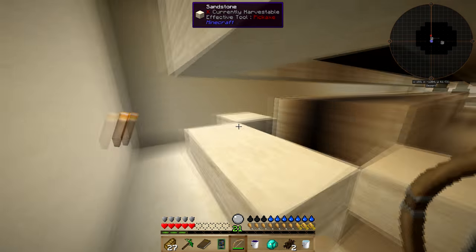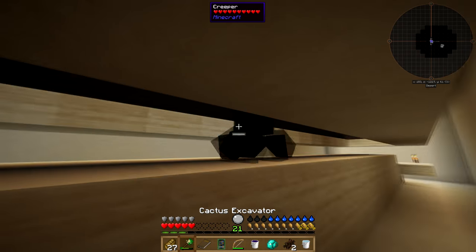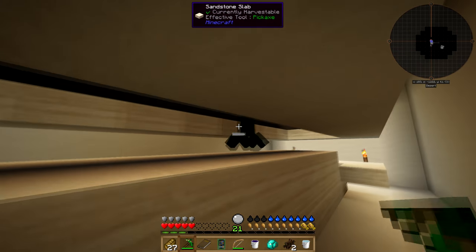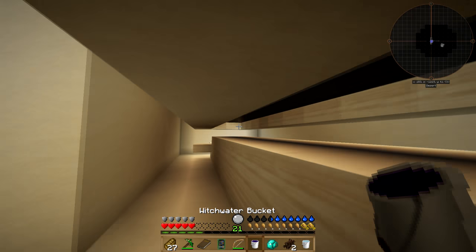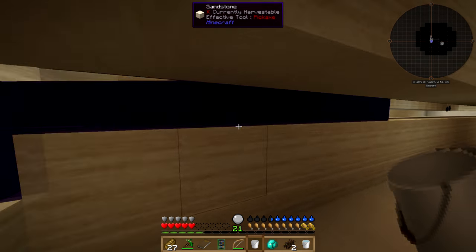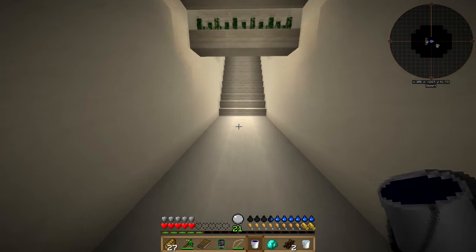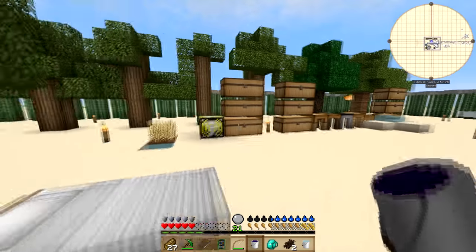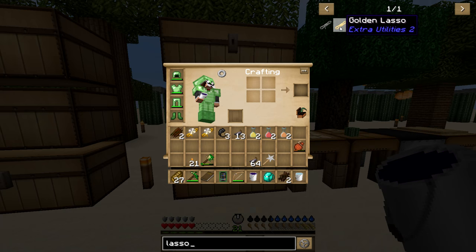I set up this witch water setup here on the ends. I could basically take the witch water — I don't want to do it right now with him here because if I put down this witch water right now he's gonna turn into a charged creeper. But any time there was a skeleton in here I would just push them to the end, turn them into a wither, and then kill them. In doing so I got myself three drops of evil, so we now have a drop of evil which is what we needed badly.